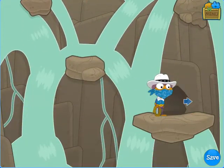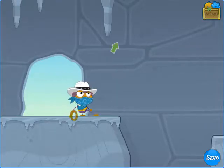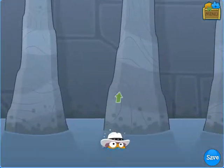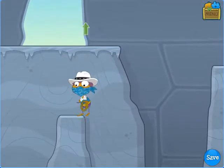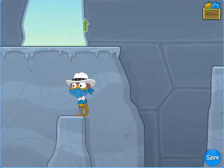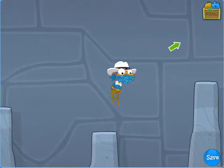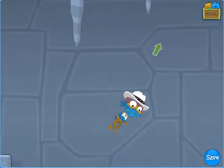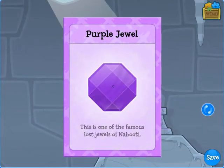That suspicious-looking bush? Now I can click on it and it reveals a cave. Inside this cave you'll find a few narrow platforms that you can jump to. They're slippery, and if you stand on them too long, a stalactite will fall on your head. If you fall down, no problem — go to the left and jump back up. Basically you want to land straight down; you don't want to land in a run. Try to come right down on the platform and head over. And here it is — it's the first jewel of Nabuti. This is the purple jewel.